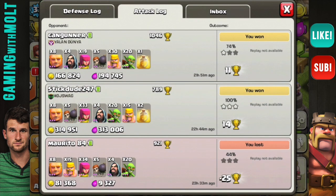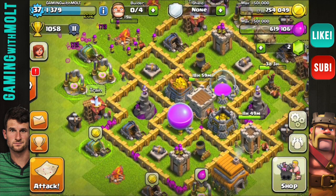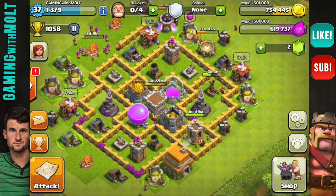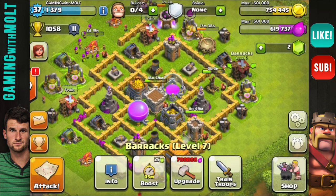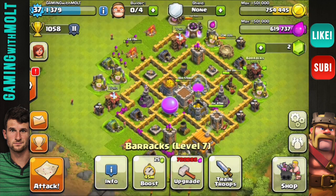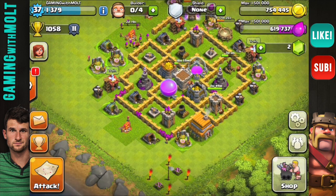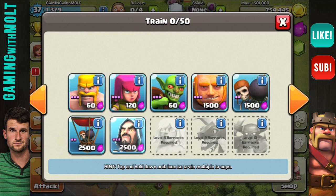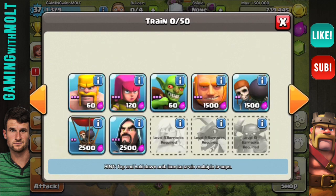That 314K gold / 313K elixir attack was dope — we were definitely crushing it. There's no longer a replay available, sorry. We're doing really, really well and pretty close to finishing this Town Hall level. We only have the barracks and army camps left to upgrade — one army camp upgrading to max right now with two more. We'll be here for maybe a week or two more depending on how raiding goes. The army comp I'm using: eight giants and five wall breakers in one camp, four wizards, then fill the rest with archers, and I use healing spells.